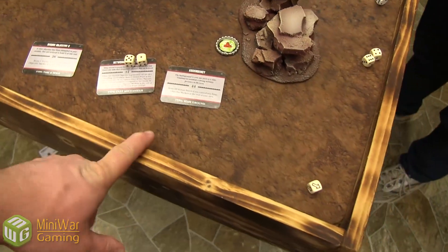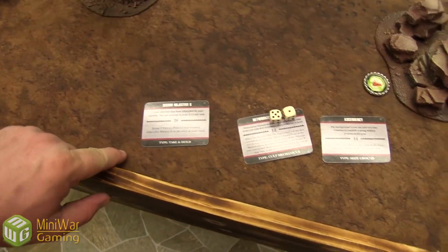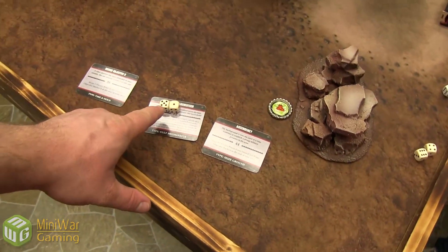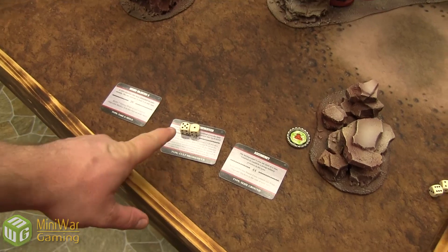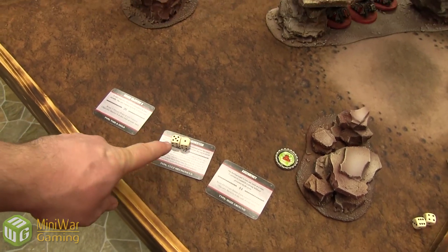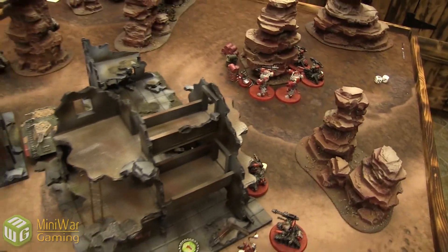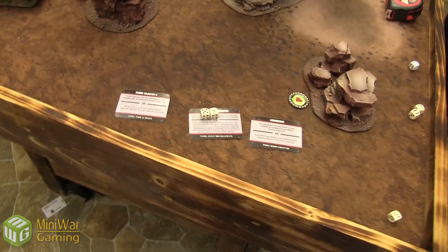On this side of the table we have marker number six — Tenacity and Network Archeotech — rolling two dice, five and one, scoring D3 for each. He's already on one objective and on five — that should be a lot of points. Turn two for the Admech.